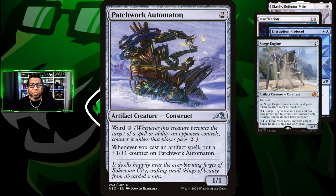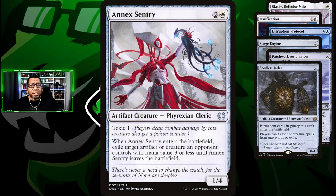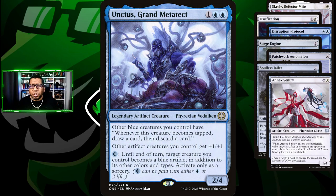Getting into the artifacts: we're going to play Surge Engine because this card's really neat, especially if we can make it unblockable. Patchwork Automaton — when you have 20-plus artifacts there's a good chance this is going to be a 4/4 or 5/5 on the regular. We're going to try a couple copies of Soulless Jailer to see if we can stop those Atraxa Reanimation decks. Playing some Annex Sentry as well — a way to remove some blockers and allow us to keep attacking. And then Unctus, which gives all your other artifact creatures +1/+1 and gives you a chance to draw some cards.